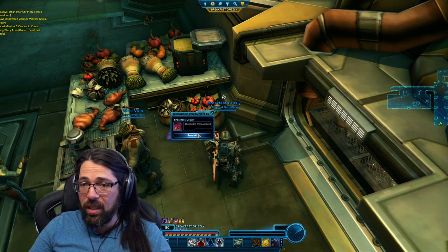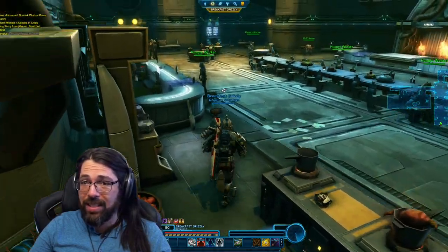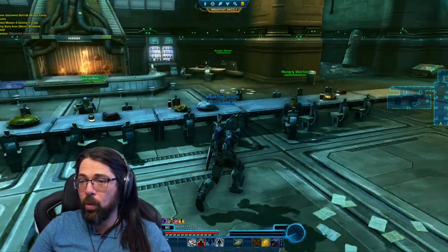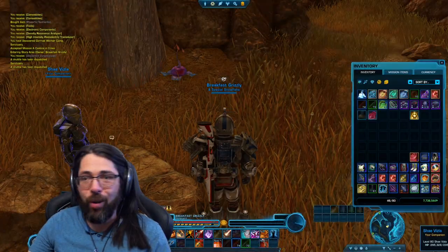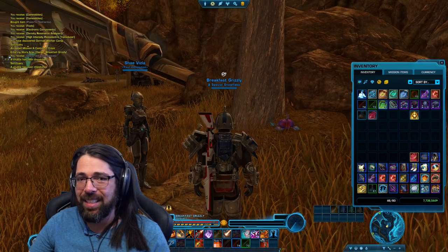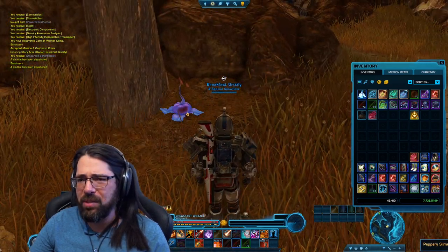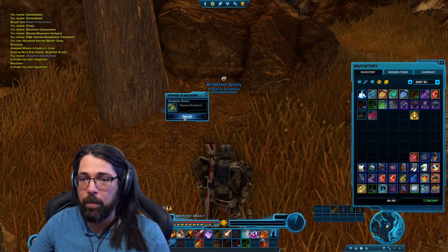The item is called the Discarded Vorantistake — that's what we need. There is another item in here called the Abandoned Order, which has a to-go meal, and that's used for another secret achievement. There's one more item we need: coming out just from the cantina, not too far away, usually found at the base of trees — there are quite a few around the map — and that's a Peppery Slime Gourd.